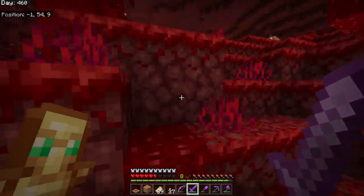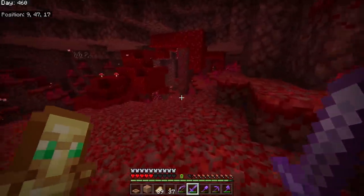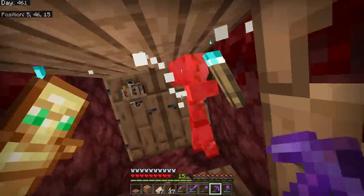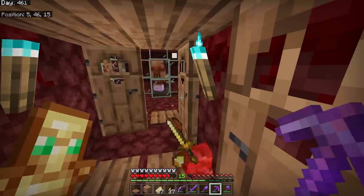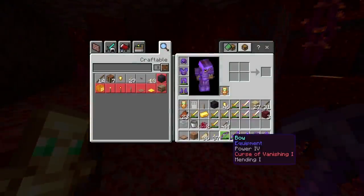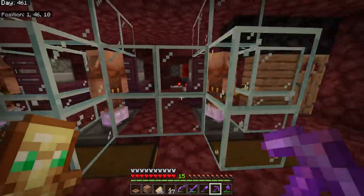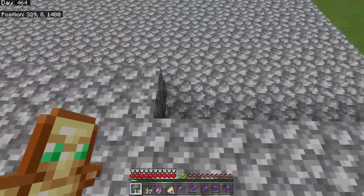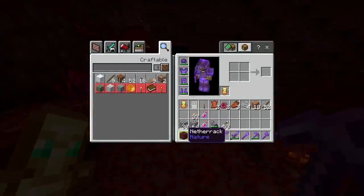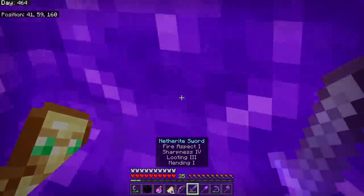The best thing to use for the beacon frame is probably emeralds - the easiest and fastest thing for me to get. I'm also redesigning my home a bit and putting the new flower in the pot. I put a diamond in the beacon because I'm so filthy rich now - why not? I go for the Speed effect in the end because the others aren't really going to give me many benefits here. I was thinking about Haste but it's kind of pointless. We put the beacon up!